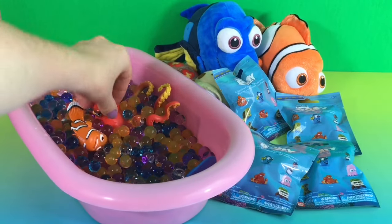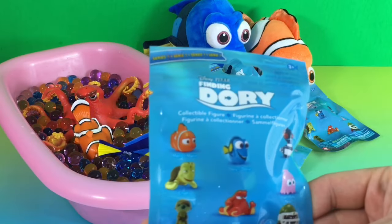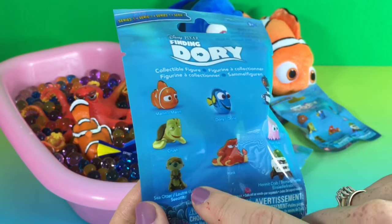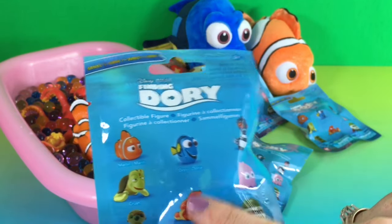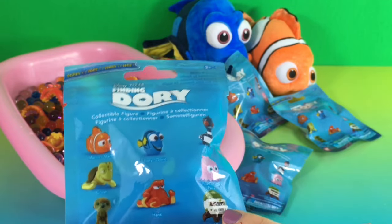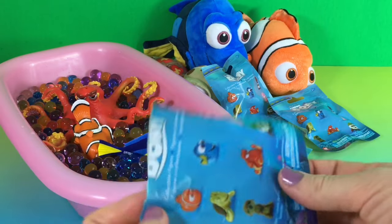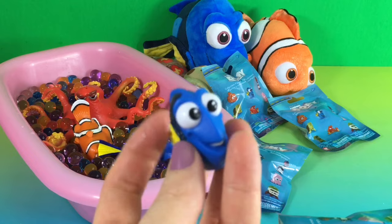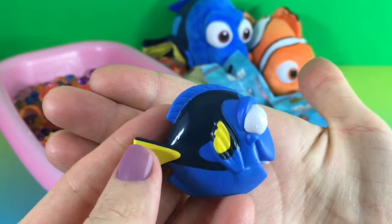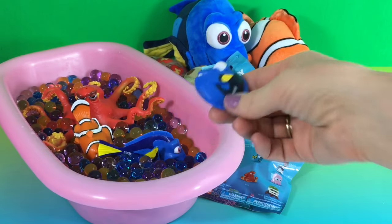Where's Hank? There he is! There's Nemo again! And Dory! So first blind bag. Here are the characters — we can have Marlin, Crush, Sea Otter, Hank, Dory, Becky, Pearl, or Hermit Crab. So let's see who we're gonna get in these five. Oh look, we have Dory! Look at her cute little smile! Dory, go swimming!